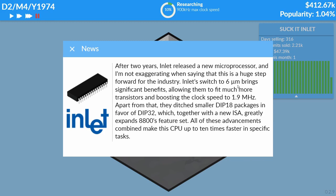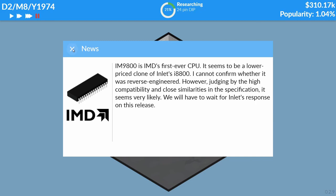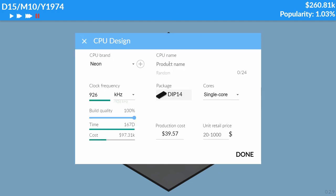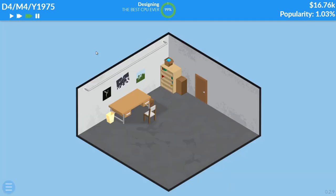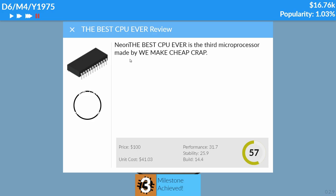Oh no — six nanometer? Wait, that's micrometer, not nanometer. That would make way more sense when it's 1970 — I read it really wrong, I am so stupid. Oh no, IMD is making processors now — in like 30 years they're gonna be kind of competitive. Okay, this time we are going to make the best CPU ever: a single core, 24-pin, 926 kilohertz beast. This one is gonna be worth $100.